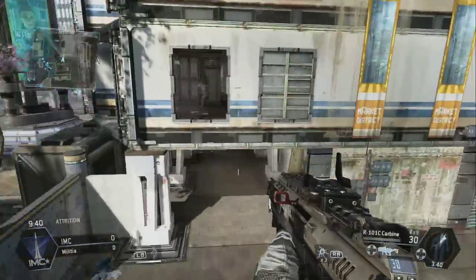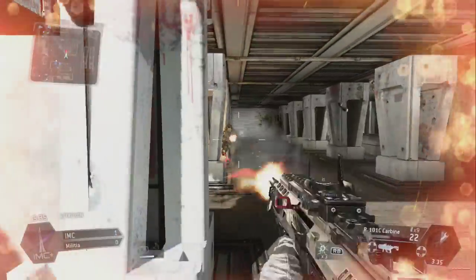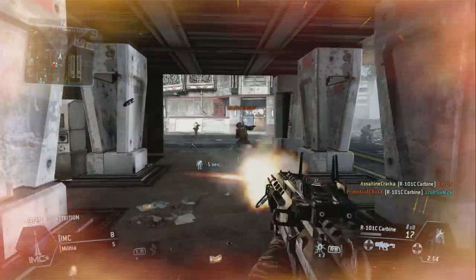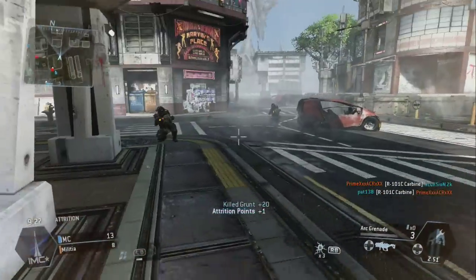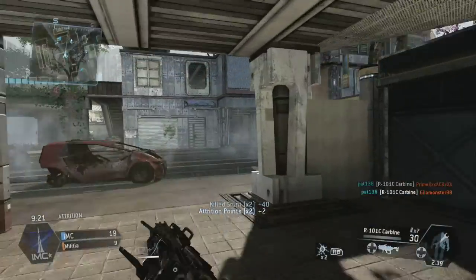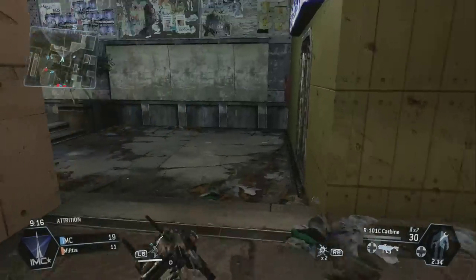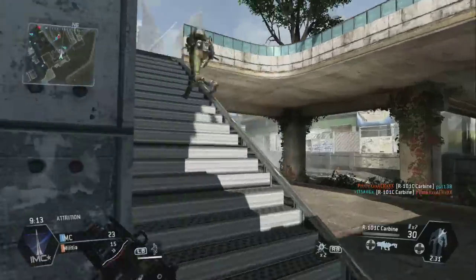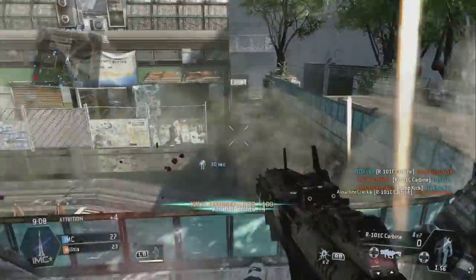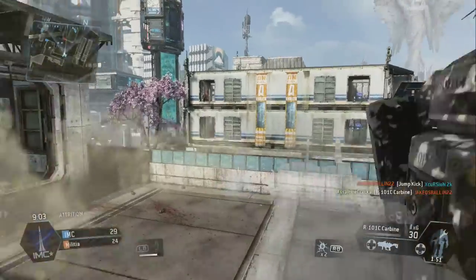The goal here is this big building where you meet at Bravo in hardpoints. I already met a guy — somebody dropped down. You can see the grunts here, and it is interesting. A lot of people say they suck, and they kind of do, but it does add to it. I killed two of them; it only gives me two attrition points, which goes toward your deathmatch total. The pilots — the other players — are what give you the main points. I got four points right there, and killing pilots also makes your Titan timer go a lot quicker.